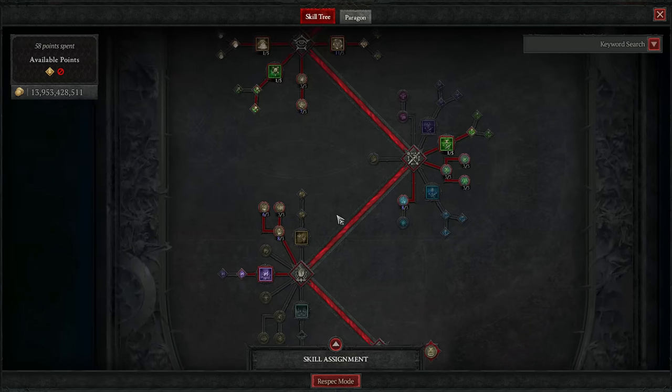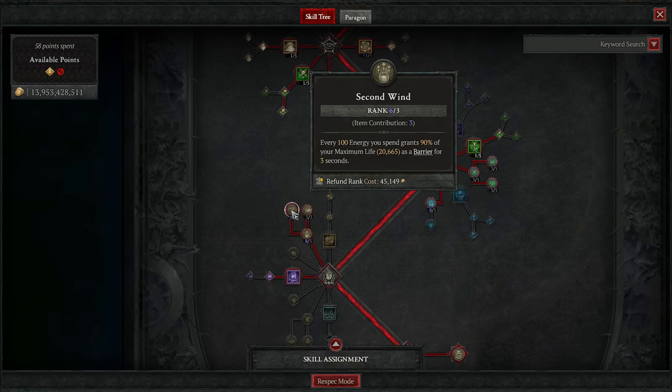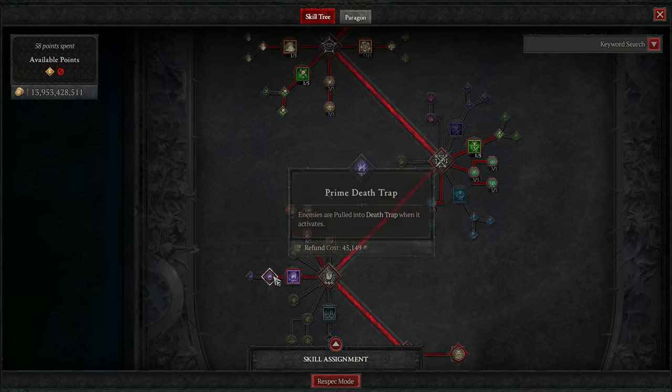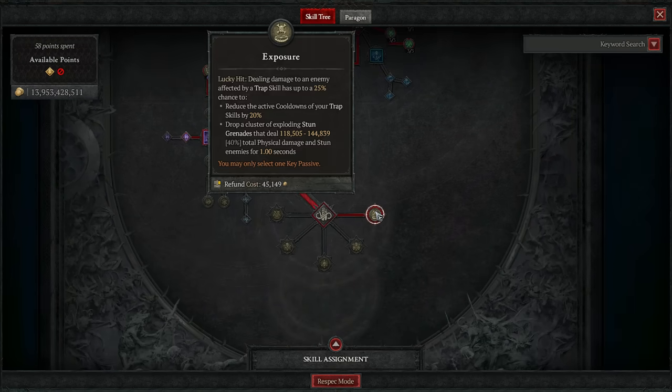In the Ultimates, we have some lovely energy regen, which you'll need on your ring and amulet, along with Second Wind for a buttload of Barrier and Alchemist's Fortune. Don't forget Death Trap either, seeing as this build won't work without it. And finally, the key passive: Exposure, for the cooldown resets. Skill tree complete.